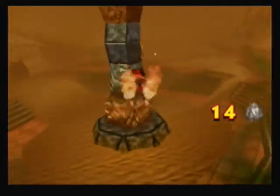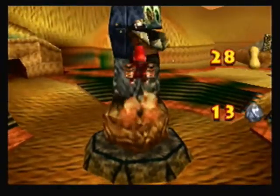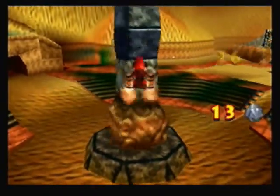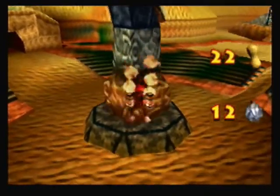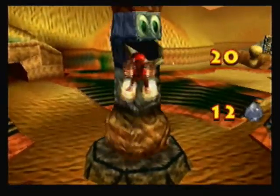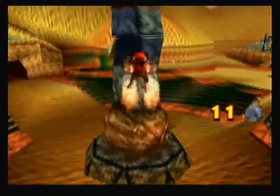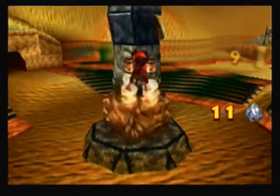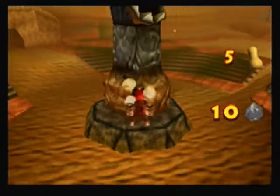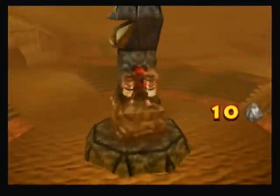What you want to do here is go to the totem pole. Since his mouth is now open, you can shoot peanut pop guns into it. I believe you want to do it so that he chews three times, maybe a little more. I need a little bit of timing — I need one ammo left.